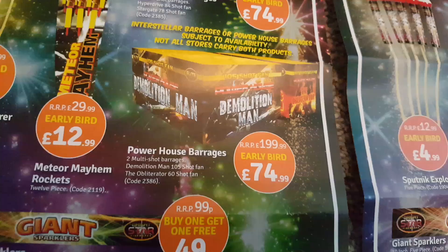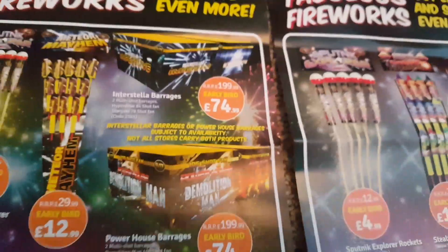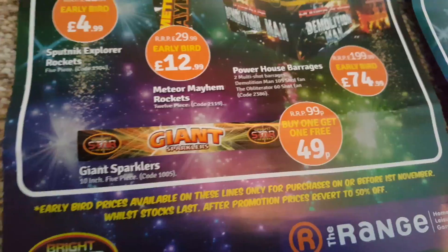And then you've got the Powerhouse barrages as well — a 60-shot fan and a 105-shot fan, same price. Both kits are pretty worth getting, really. Giant Sparklers, 10-inch sparklers, buy one get one free, 49p. That's very cheap — can't really get any cheaper than that, so that's a decent price.